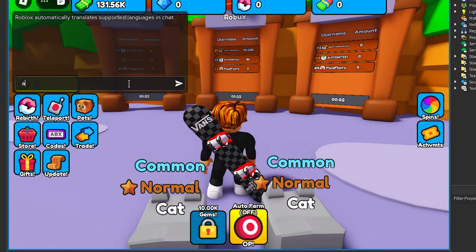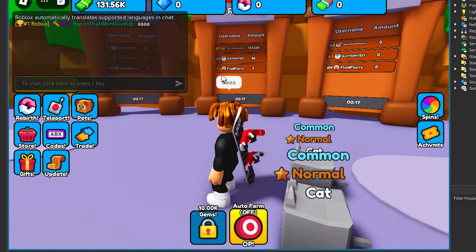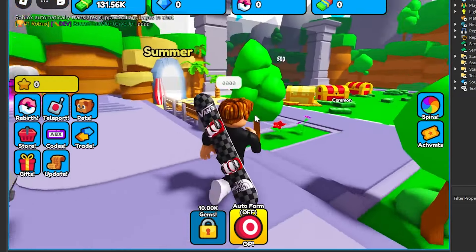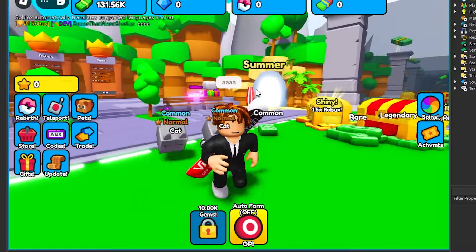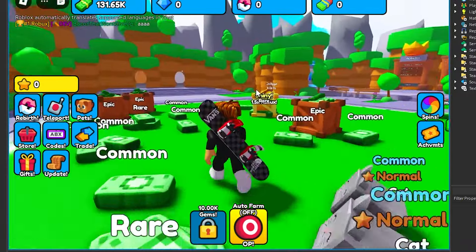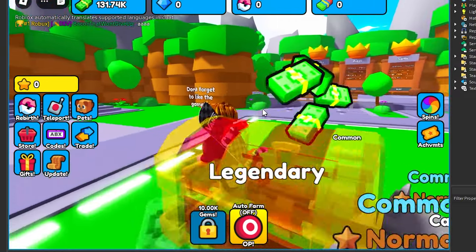If I go ahead and type something in the chat, as you can see, all the chat tags work correctly, including the leaderboard ones. Previously, there wasn't a chat bubble because I was using an old version of the text chat service. Now I've switched to the newer one, so everything should look a lot better.